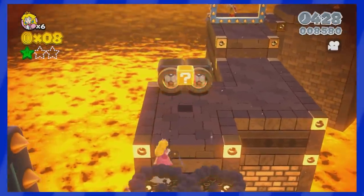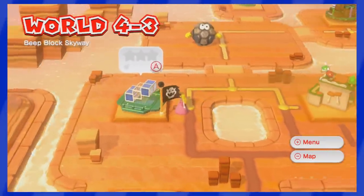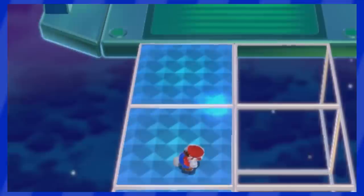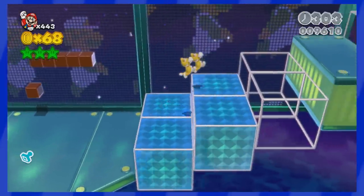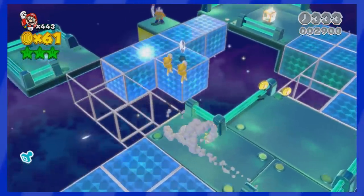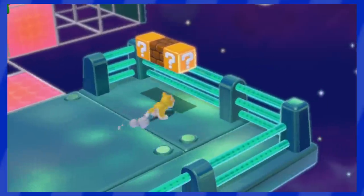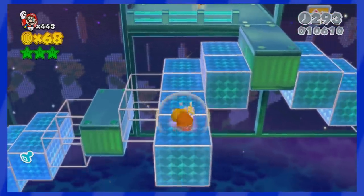The music in Mario games is usually phenomenal, and 3D World is no exception. But I have to give props to Beep Block Skyway, a level that uses the music as a mechanic. In this level, there are blue and red blocks that appear and vanish depending on the beat of the music. This means that in order to get to the end, you'll need to be paying attention to the rhythm and plan your moves depending on when those blocks come and go. This is such an original idea, and this level also combines this with the Double Cherry Power-Up, meaning that you'll need to pay even more attention to everything.